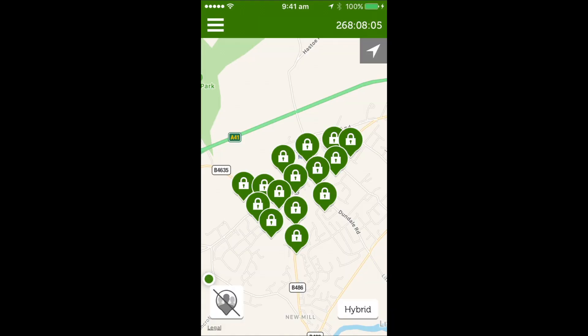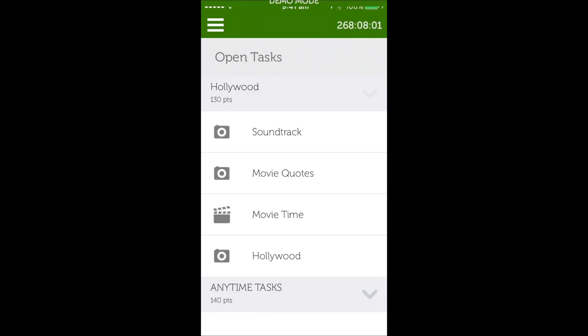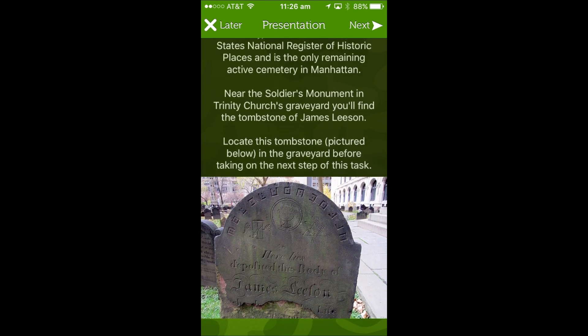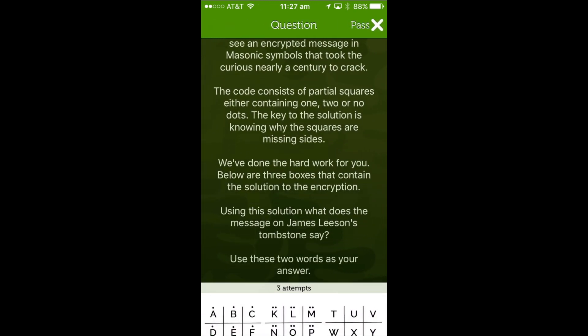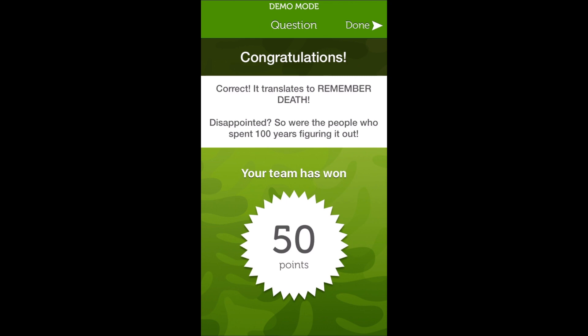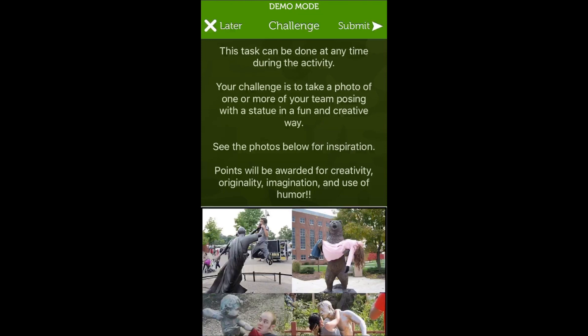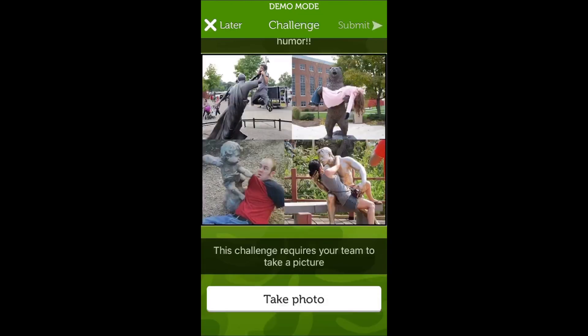When you walk into the area it will tell you that tasks are unlocked — a little message will pop up just like this. At this stage press 'show tasks' and it will take you straight into your taskbar where you'll see the challenges you have just unlocked. There are lots of different types of challenges. Some are location specific, so make sure you check before you leave the area. Some might ask you to type in an answer — if so, it is roughly spelling dependent. Some may be multiple choice questions where you choose an option and press done or next.